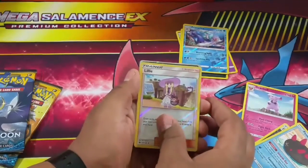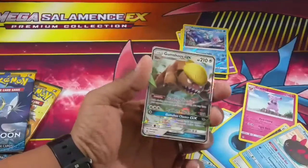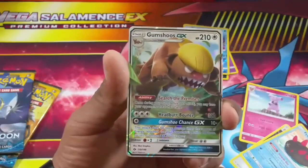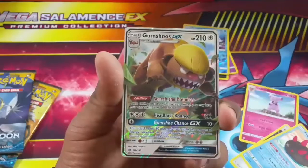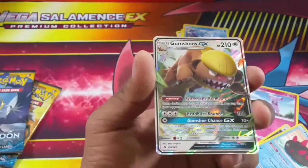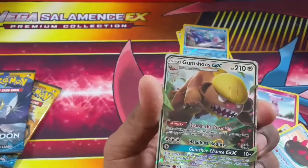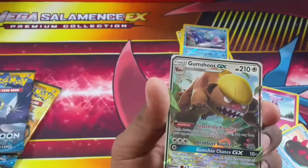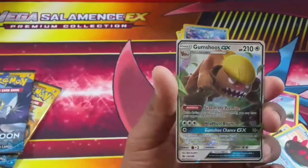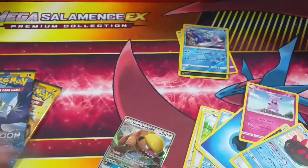I think it's a GX card! Gumshoos GX - very nice! It has Search the Premises: once during your turn before you attack, you may have your opponent reveal their hand. And Headbutt Bounce for four damage, and Gumshoos Chance GX does 50 more damage times the amount of energy attached to your opponent's active Pokémon. Very nice card!